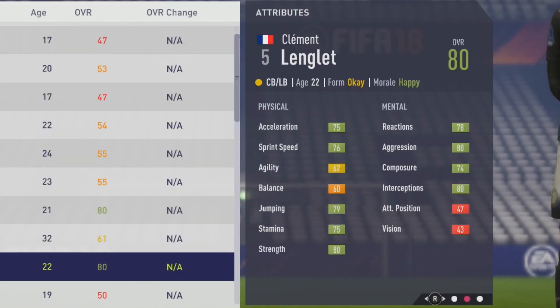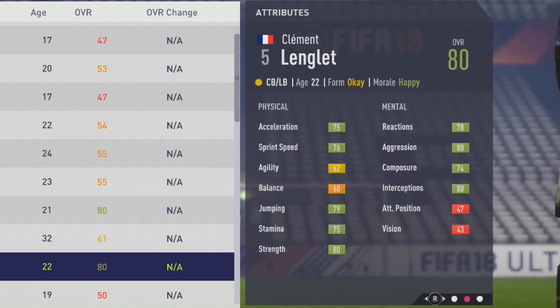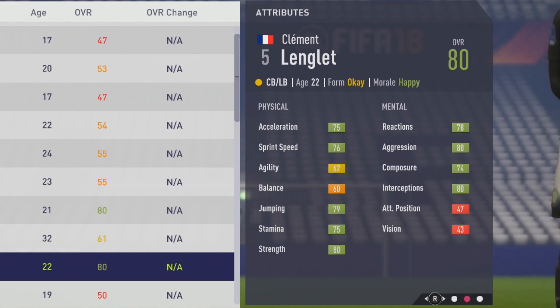We'll take a look at those physical and mental stats first here, with 75 acceleration, 76 sprint speed, 62 agility, 60 balance, 79 jumping, 75 stamina, and 80 strength. So some really good physical stats from the start, with 78 reactions, 80 aggression, 74 composure, and 80 interceptions.